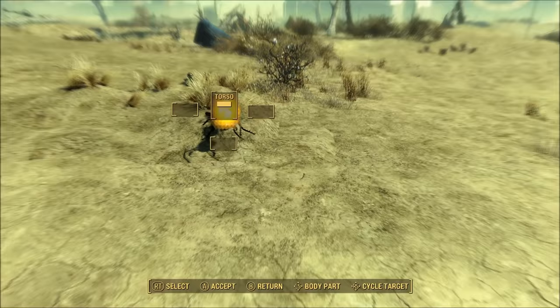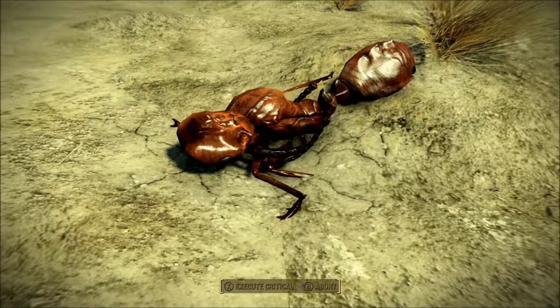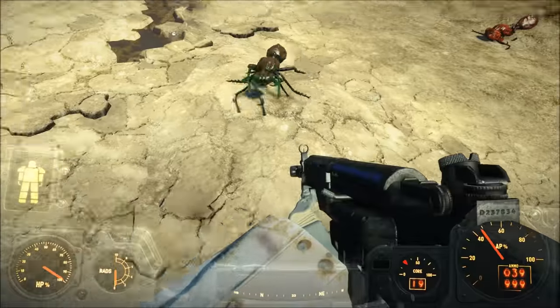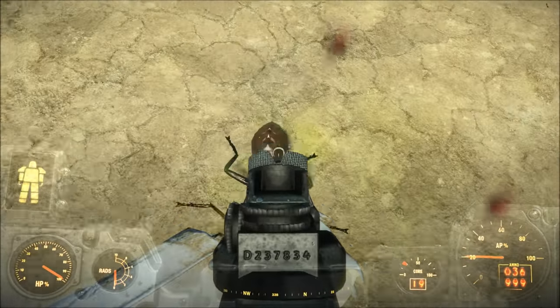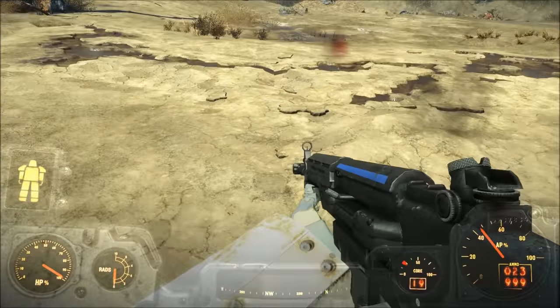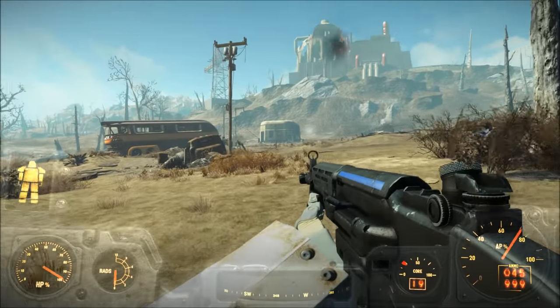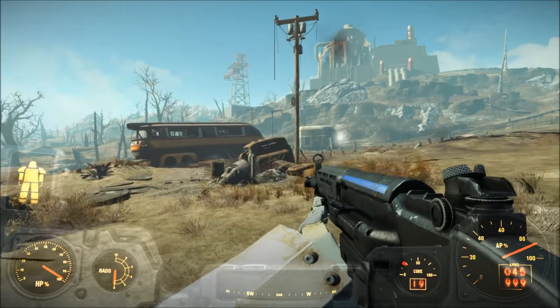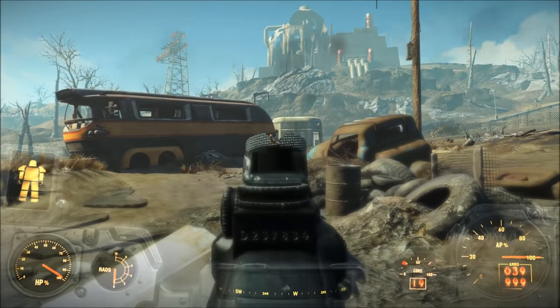The Fallout franchise has seen a number of different currencies. We've seen the NCR dollar, the Legion Denarius, pre-war money, and in Fallout Tactics, we even saw ring pull tabs from soda cans being used as a form of currency. However, the most famous currency in the Fallout franchise is the bottle cap, originally introduced in Fallout 1 and returned in full force when Bethesda made it the in-game currency for Fallout 3.